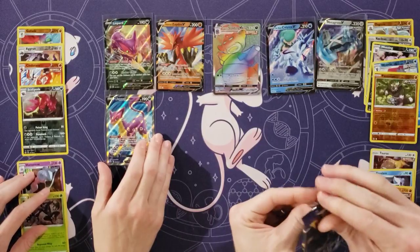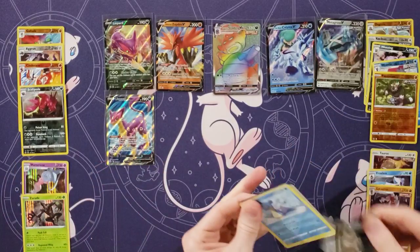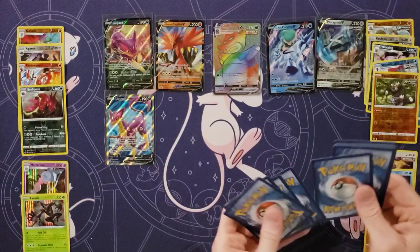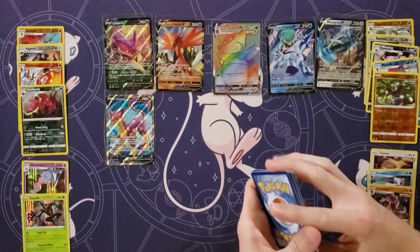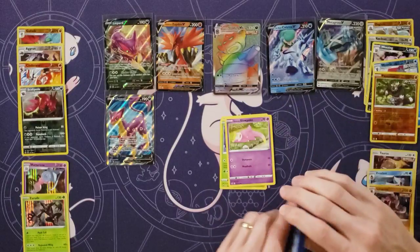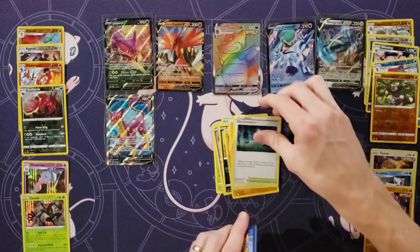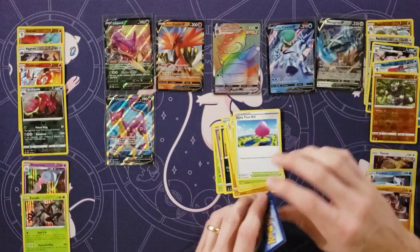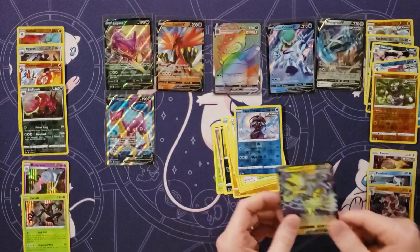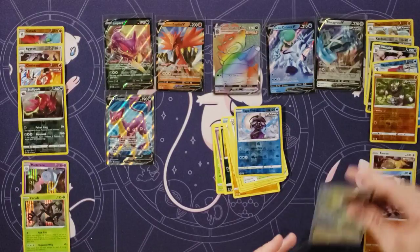That's all right, I'll make up for that right here. Lapras, Deerling, Slowpoke, Koffing, Yamask, Energy, Old Cemetery, Steenee, Dynatree Hill. Oh, there you go — Tapu Fini! Oh! Zero Aura. You didn't make up for it. That would have been cool with both the Tapu Fini and Zero Aura. I do like the Zero Aura.